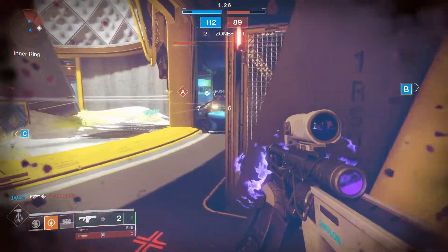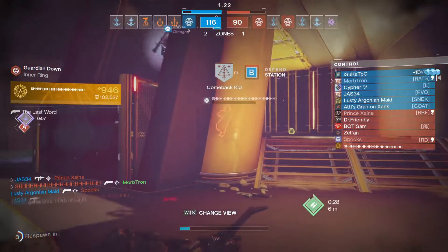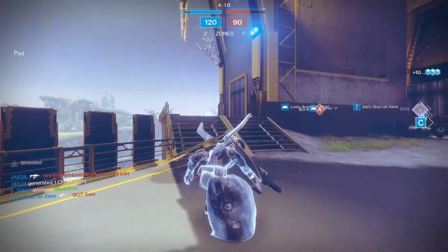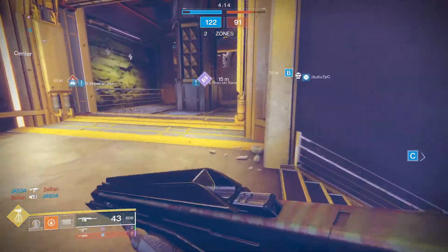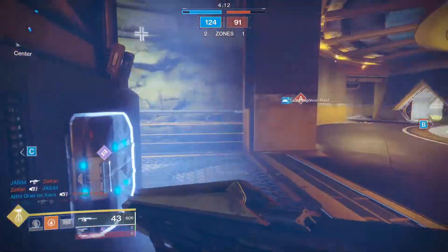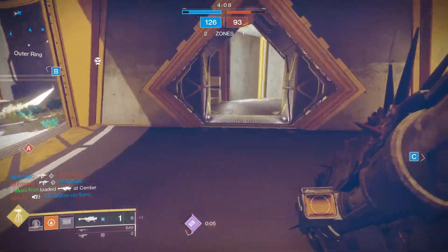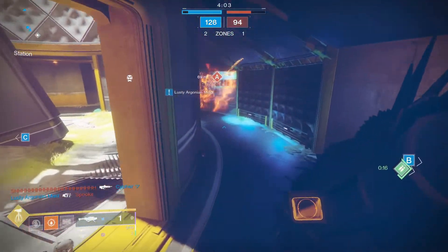There's a cheese right there — the Last Word. Four body shots can kill you, and that thing shoots very, very fast. So 600 RPM auto-rifles, 450 RPM auto-rifles, 720 RPM auto-rifles — they can get the job done. You can get a good roll on stuff, you can kill people, you can do damage with them.